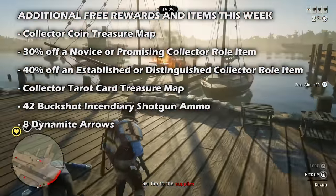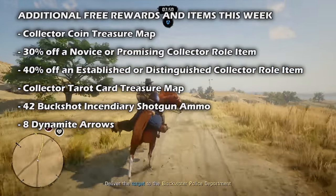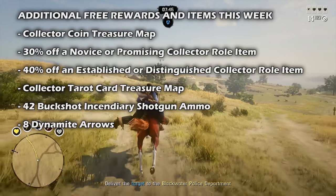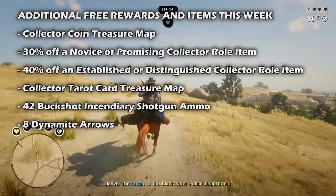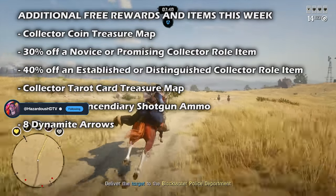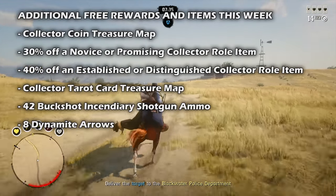Moving on to more free rewards: collectors who log in to play Red Dead Online this month will receive the Collector Coin Treasure Map. Reaching a Collector Daily Roll Challenge Streak of 5 will yield a reward for 30% off a novice or promising Collector Roll Item, and reaching a streak of 10 days will land you a reward for 40% off an established or distinguished Collector Roll Item.